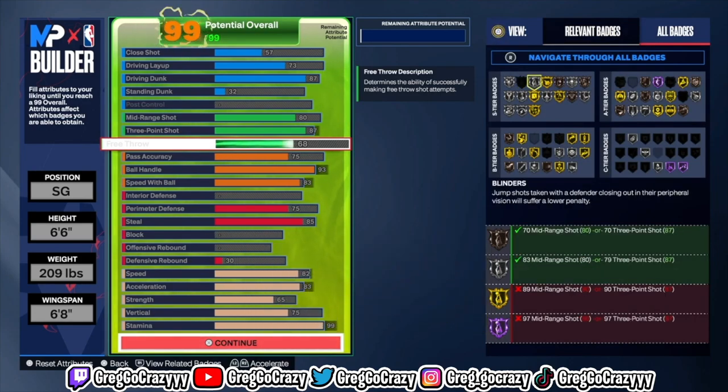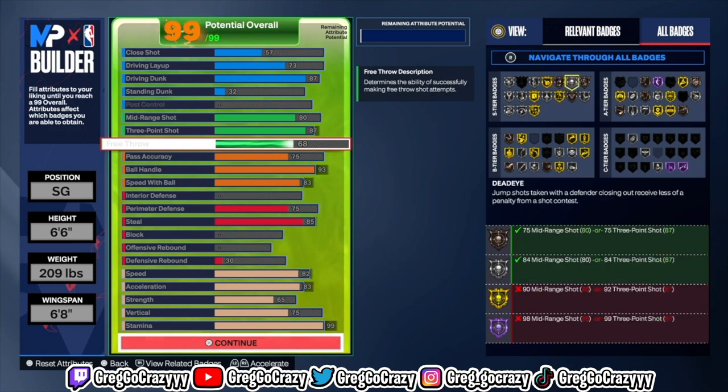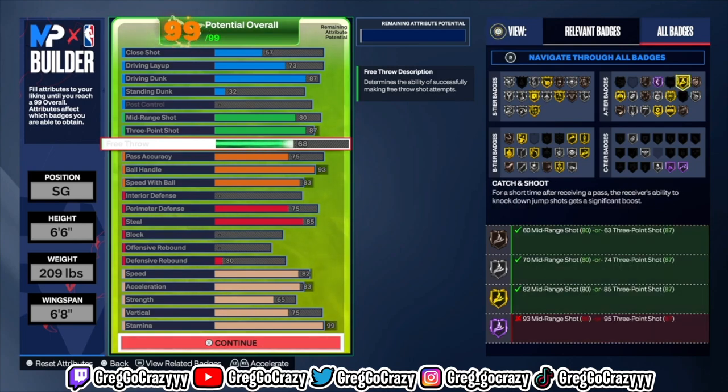As y'all know I did make a Kobe Bryant build. Kobe Bryant is a shooting guard, 6'6", weight 209, wingspan 6'8". You really just want to copy all the stuff you see on the screen right here. This is the build max — he gets contact dunks, can shoot with an 87 three-pointer, and he's got a good mid-range. You can tweak it to your perfection, but this is just my version of it.